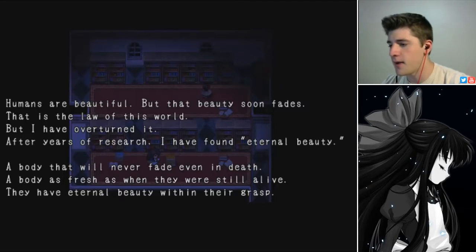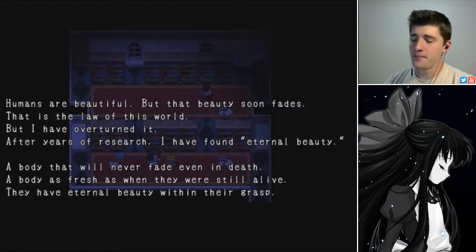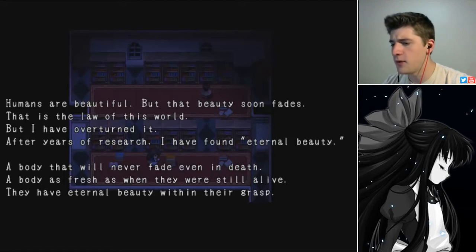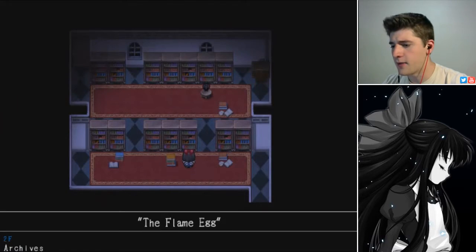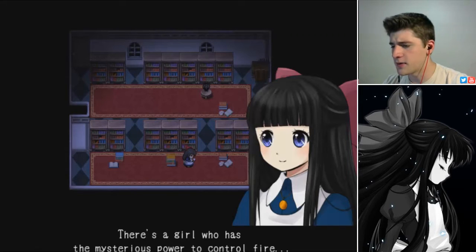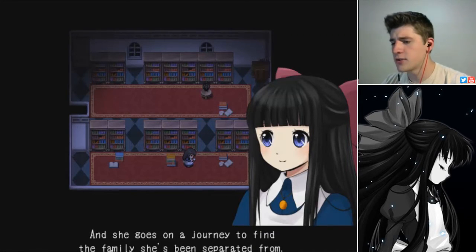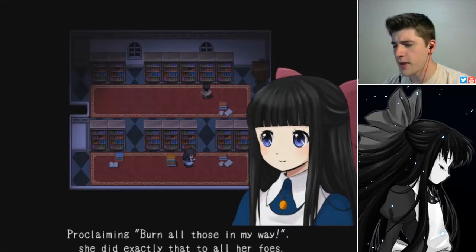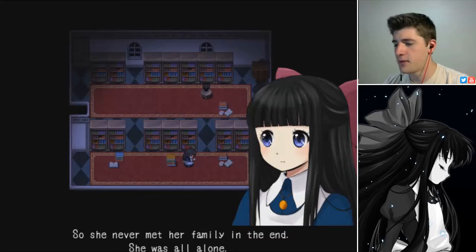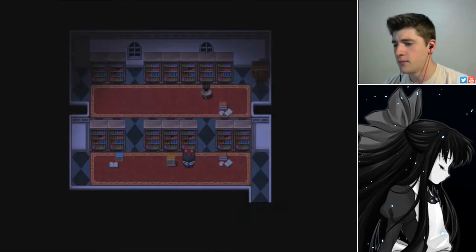'Through years of research I have found eternal beauty — a body that will never fade even in death, as fresh as when they were still alive. They have eternal beauty within their grasp.' I'm thinking that's our mad father talking. 'The Flame Egg' — there's a girl who has the mysterious power to control fire. She goes on a journey to find the family she's been separated from. But in the end her power got out of control and she never met her family. Awfully familiar.